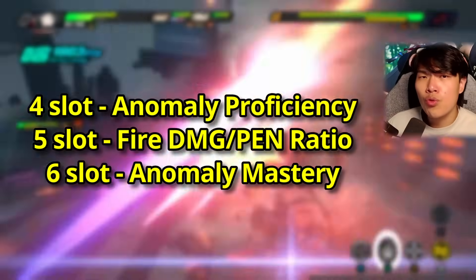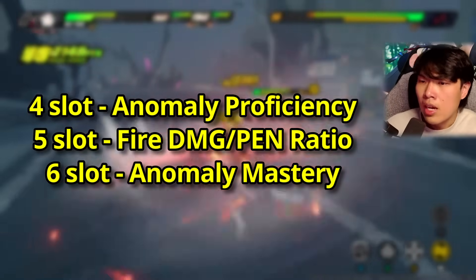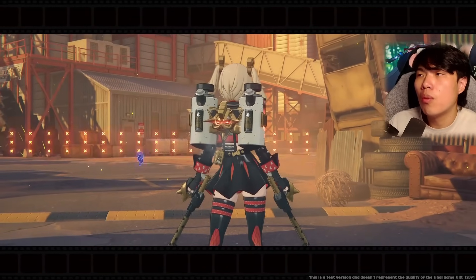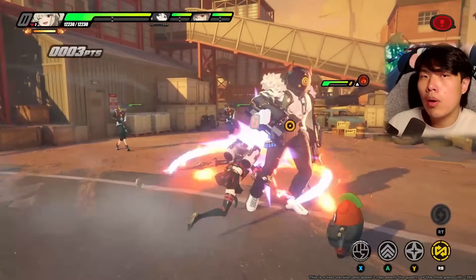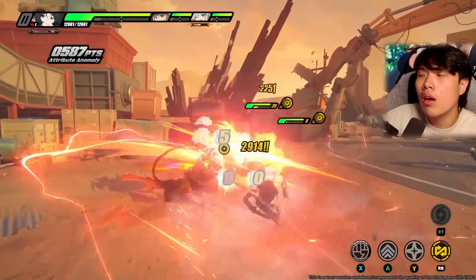Since Bernice's Afterburn can crit, some players might consider crit rate for slot 4 — but as mentioned, the majority of Bernice's damage comes from her actual burn triggers, burn damage, and raw multipliers from the EX flamethrower and ultimate. So you still want to run anomaly proficiency as the slot 4 main stat, as it will still yield significantly higher damage overall.